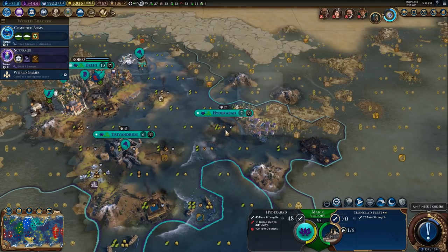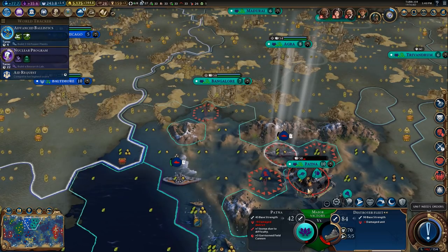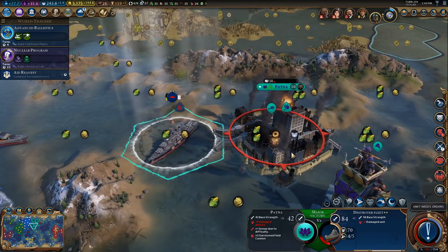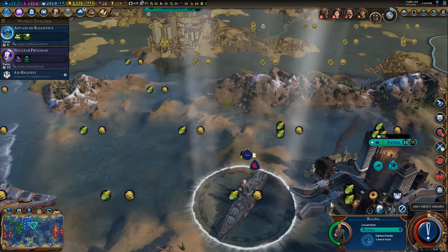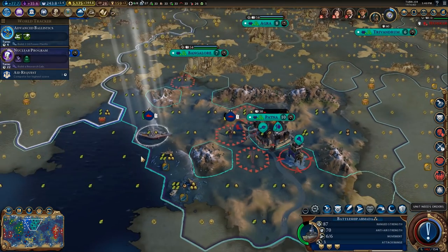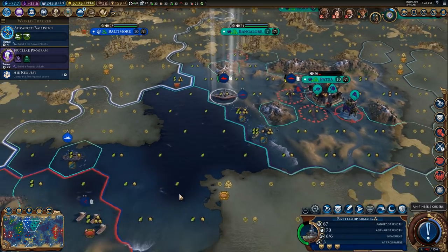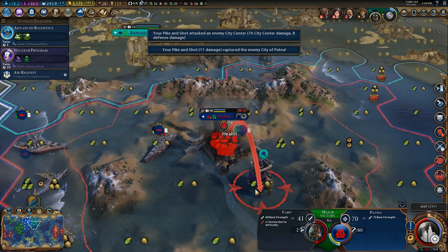Here we go — just an ironclad fleet rolling into Hyderabad. It begins. I can't actually invade this city with my destroyer because it's technically not a coastal city. It's become one, but it's still not letting me attack it. The amphibious assault worked just fine, but it wasn't counting as a coastal city — that's a bit weird. Send in the amphibious assault, and brilliant.